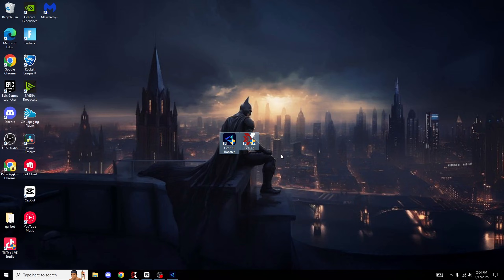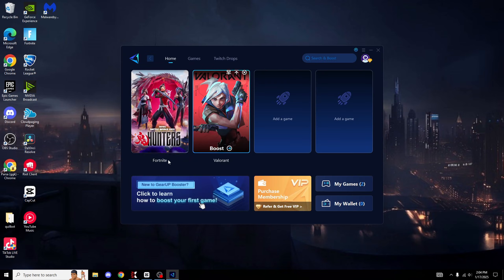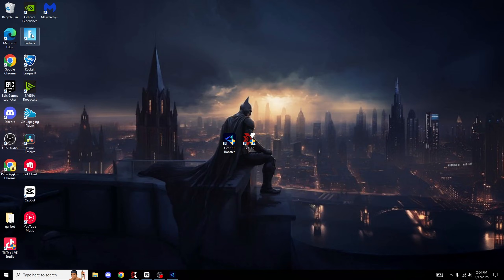So right now the score between GearUp and ExitLag is 2-1 to GearUp, literally because the UI of GearUp is so much simpler and easier to look at. Now we're going to open Fortnite with no ping optimizers to check our baseline ping on the Brazil server, then test with GearUp, then ExitLag.